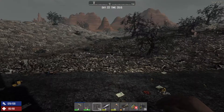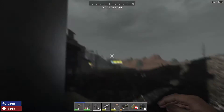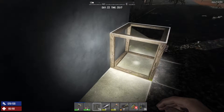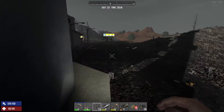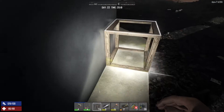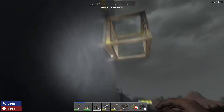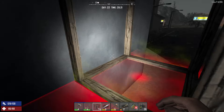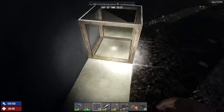I call this the spider-man technique in 7 Days to Die. I'm on day 22, it's getting night, and I want to raid this factory. I want to get up this building. You could do the nerd jump or whatever, but if you're limited on resources and you only have two blocks, you can do this spider-man technique.